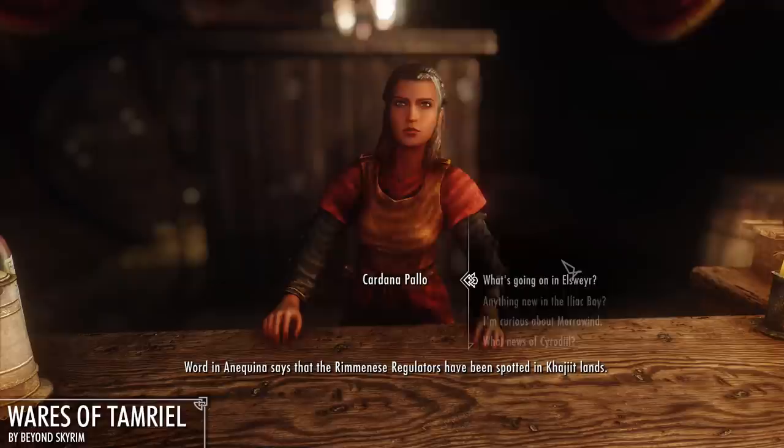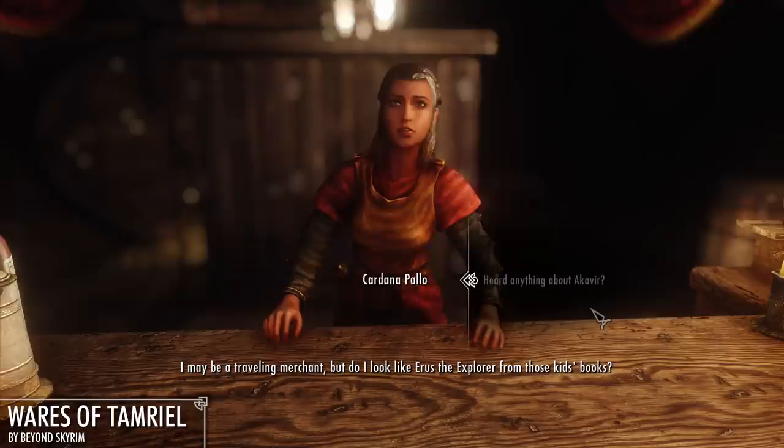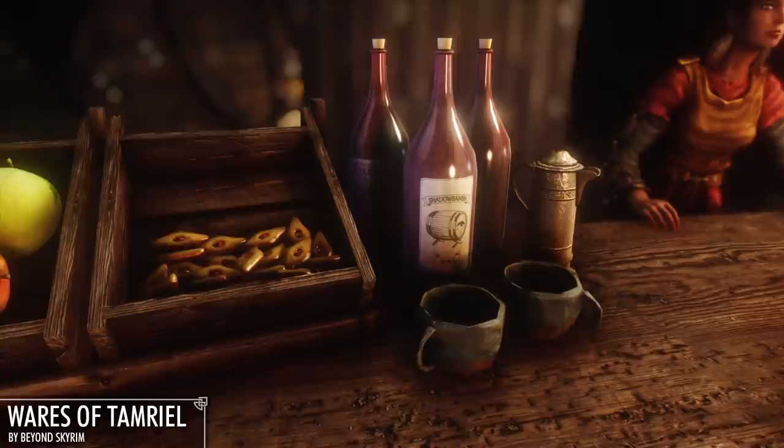And you can ask her for news from the rest of the world — all the way from elsewhere to Cyrodiil. Word has it that the Rimini's regulators have been spotted in Khajiiti lands, and even more exotic locations like Akavir. And it's so well written that it's really believable. I can actually imagine her being somewhere out in the world.